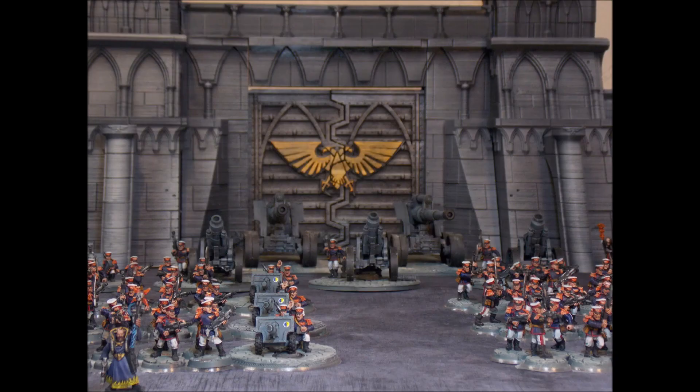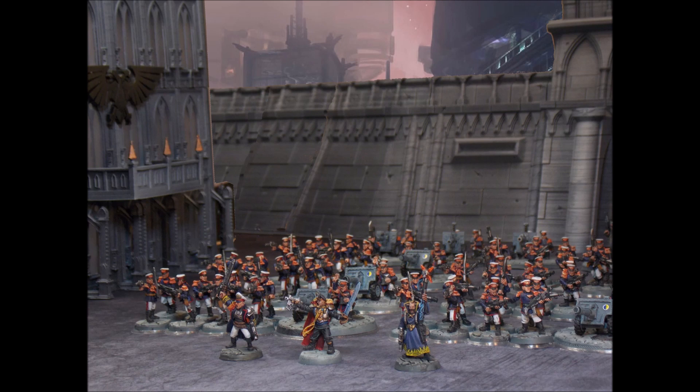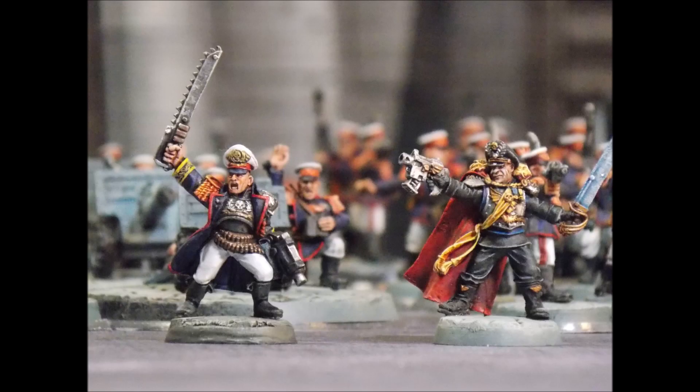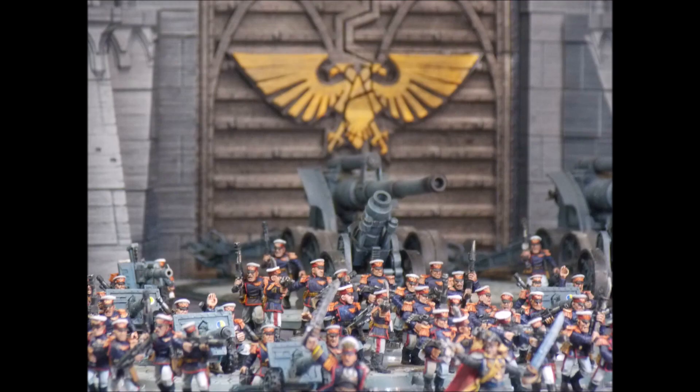For 150 points, you get a basic Scion squad which comes with a free plasma pistol, a Tempestus Prime with a command rod and a hot shot volley gun command squad - that's four Scions all with hot shot volley guns. Super cheap with a really small footprint, just 10 models in total. It's really easy to find chinks in the enemy's deep striking denial zones, and it allows you to deep strike into a small crack on 25mm bases to delete an enemy backfield unit.